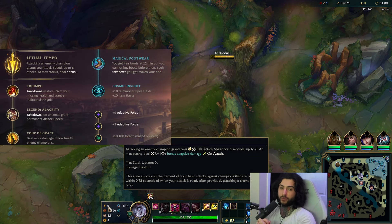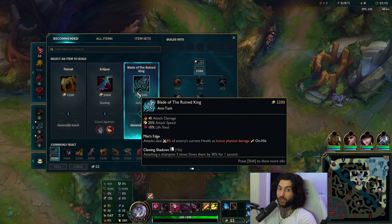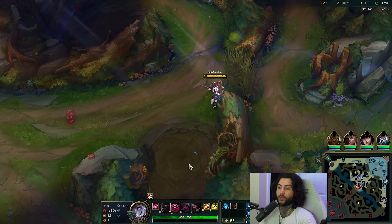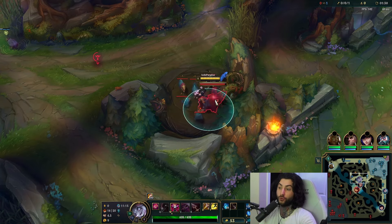Build-wise, there are two flexible builds I've found success on. Number one is to just go Blade of the Ruin King into Collector. Number two, if you don't like Blade of the Ruin King first, going Titanic has felt quite strong into your typical build afterwards — also with Collector, because I think Collector second, even after the nerf, is still extremely strong. I recommend continuing to build it for that early two-item spike.